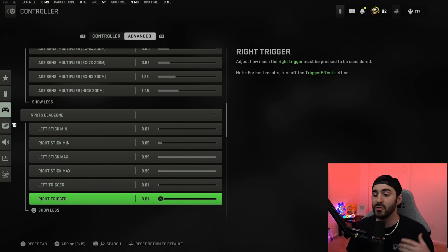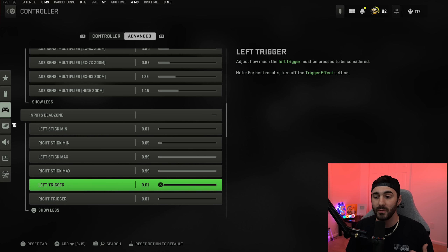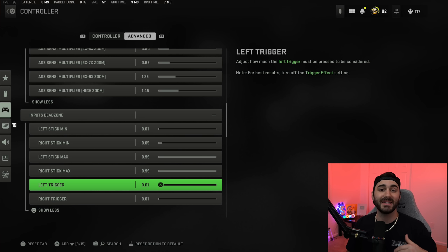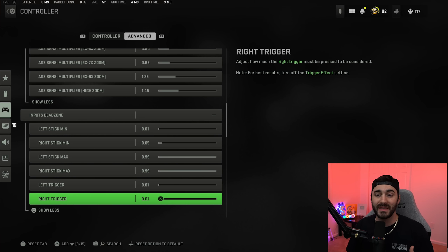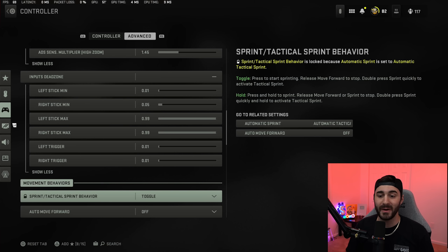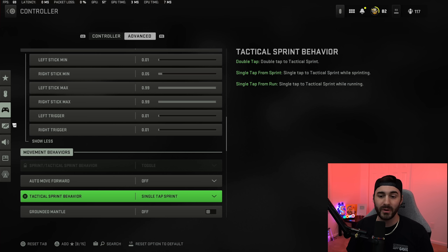For the left and right triggers I have both at 0.01 since I play on digital taps. If you're not on digital taps, lower these. If for any reason your character is moving on its own, bump up the right stick dead zone until that stops. Same for the triggers — if your character is ADS-ing or firing by itself, bump those up by one until it stops.